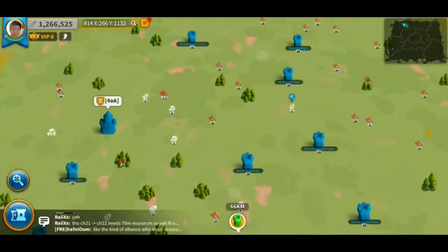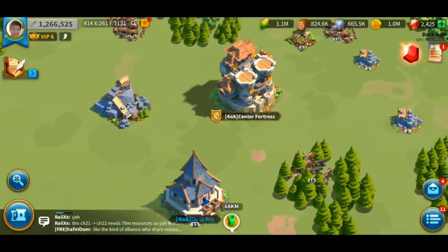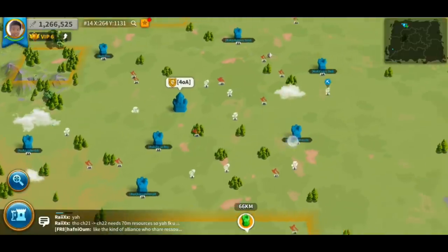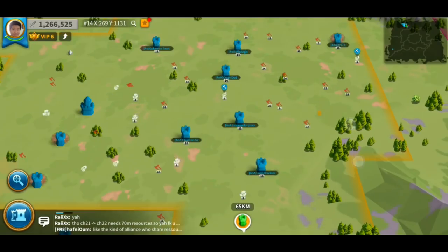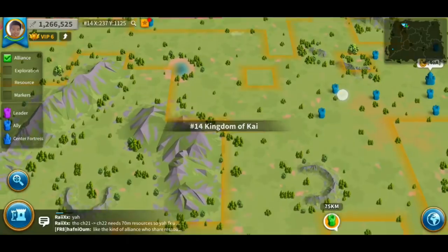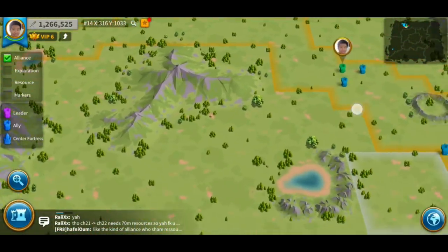Once you've joined an alliance, this is what it's going to look like. You can see all my territories here, and this is my alliance fortress. Strategically placing your alliance fortress is really crucial to your success. When expanding your flags, I really suggest not only focusing on the alliance resource deposits, but also on where there are a lot of resources for your alliance teammates to farm. It is crucial to place your flags where there are a lot of resources, because that will help you expand.